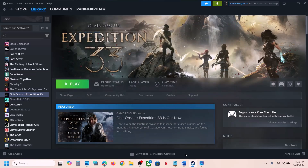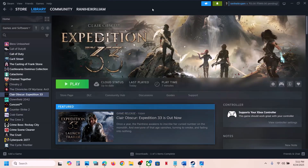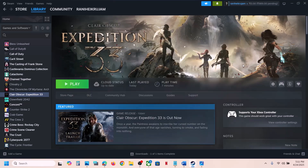The next step is to verify the game files — this is important. Right-click on the game, select Properties, go to the Installed Files tab, and then click on 'Verify integrity of game files.' After the verification is complete, launch the game and check.